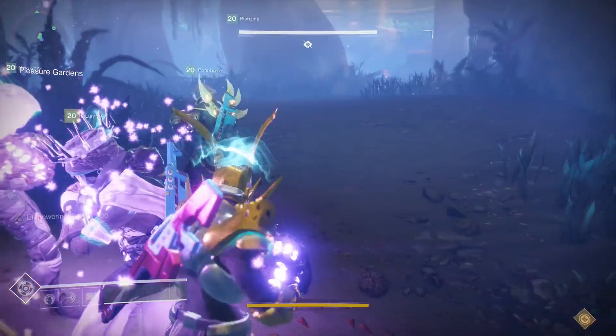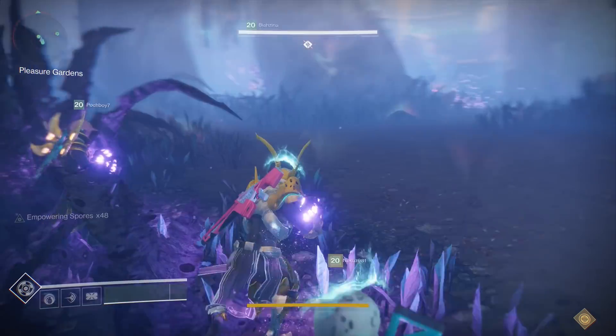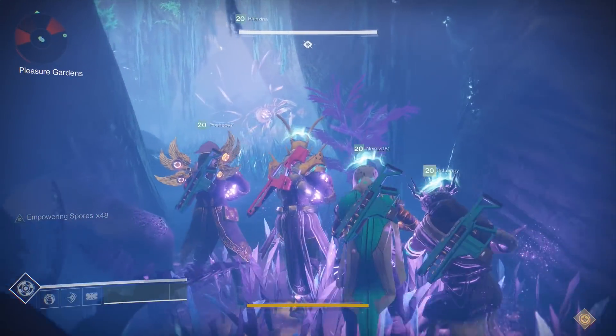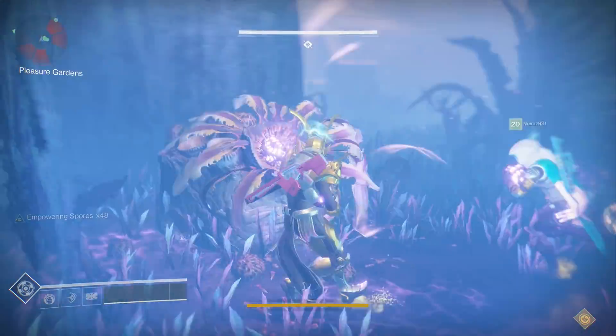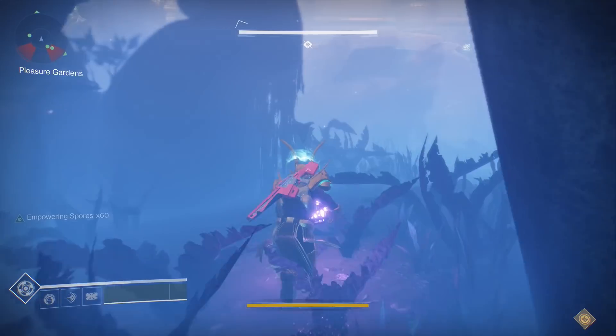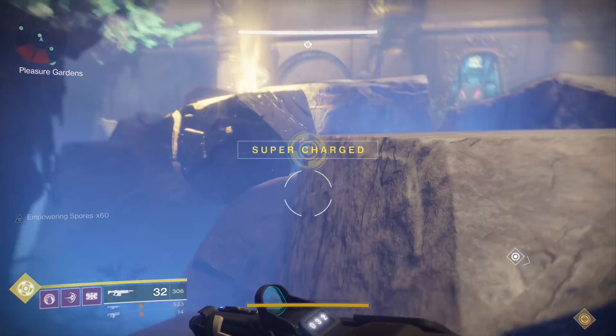As you can see, we just hit the fourth spore and we got times 48 on the empowering spore. The last one is right here in the middle, and I'll show you what we do once we pop this one. Everyone splits up into their own ways and goes to find their own dog that they were assigned to.